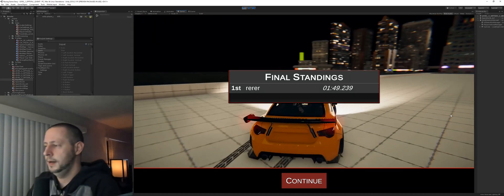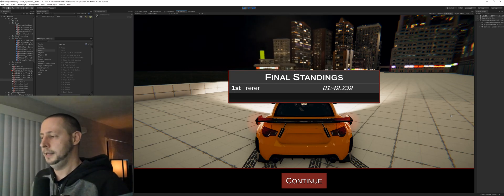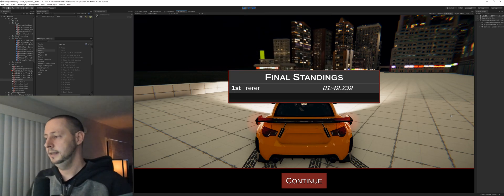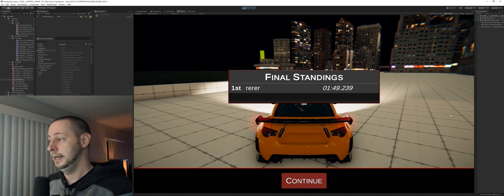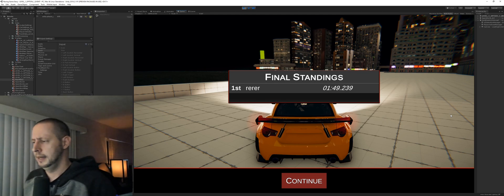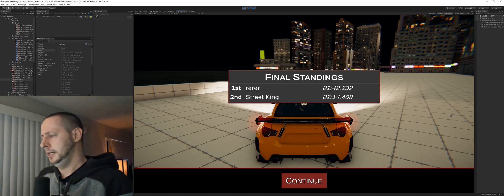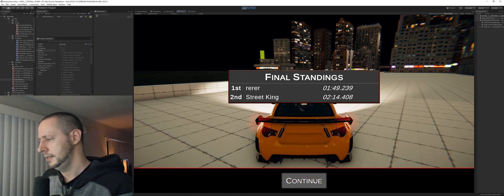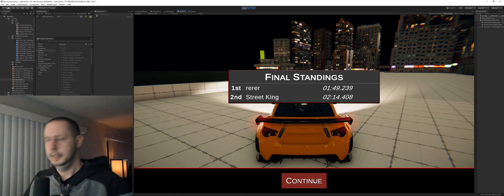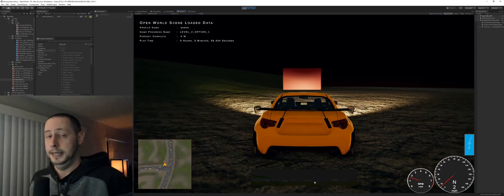Once we finish the race, you can see I lose control of the player vehicle and it basically just stops. We have the final standings, and once the AI opponent finishes the race, his time will show up here. Overall, I feel good about it — I thought it would take me a little bit more time to get to this point, but I'm actually here with the gameplay loop set up. I'll hit continue. I needed a loading screen here as well so it doesn't look broken. What it's going to do now is take us back into the open world — that's basically the full game loop.